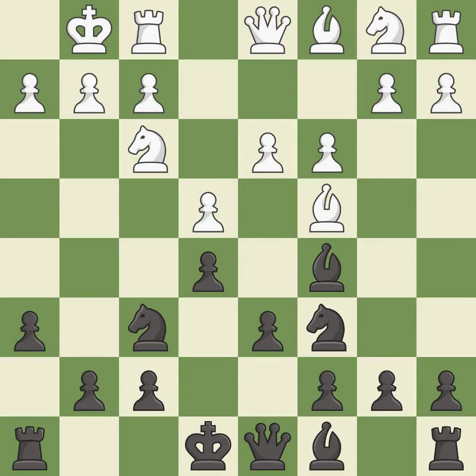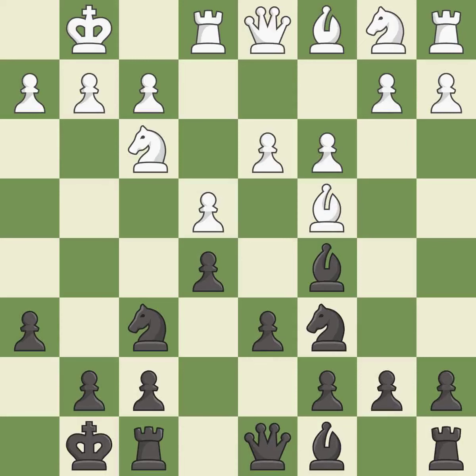The bishop is ready to be developed to an active square. Castling gets the king to a safer square, out of the center of the board, while also developing a rook. Castling to the same side of the board as the opponent avoids some of the attacking associated with opposite-side castling.